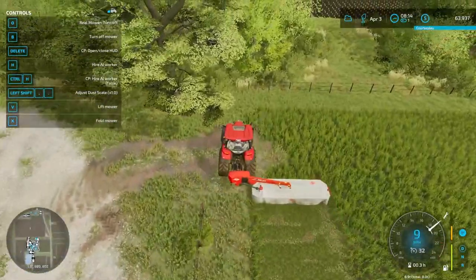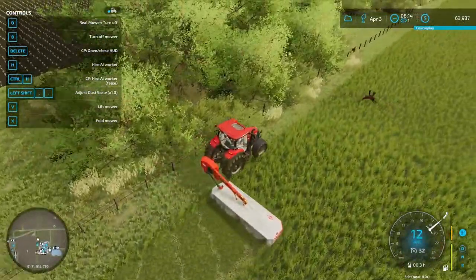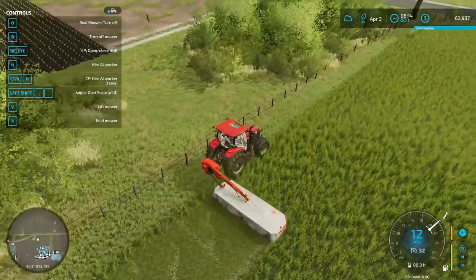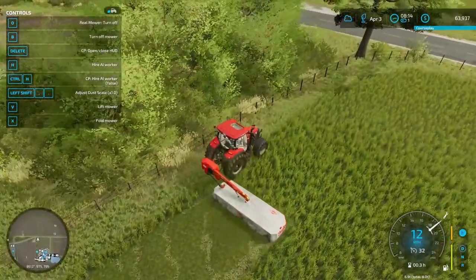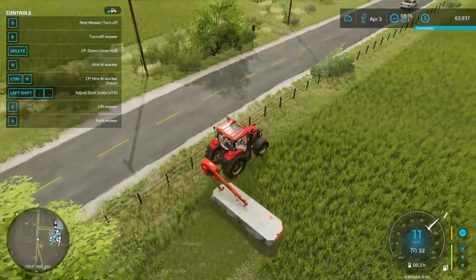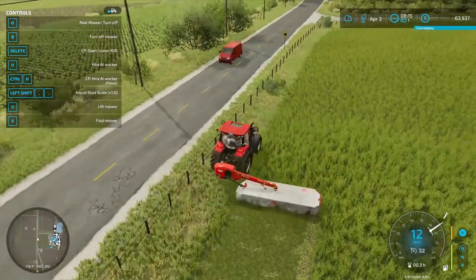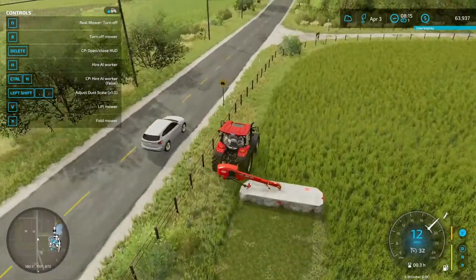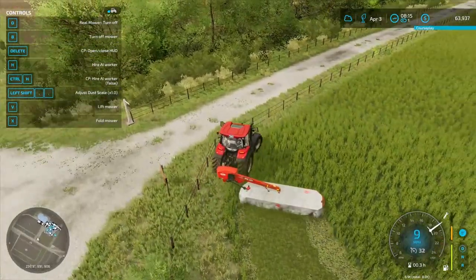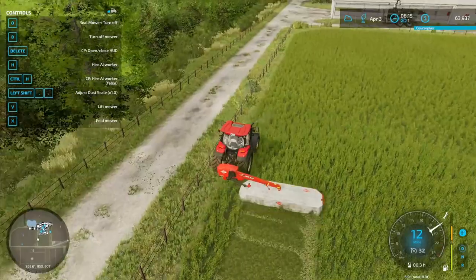Before we mow, it's worth noting that grass is a special crop. You plant it with a regular seeder and you can plant it pretty much any time of year except winter. The cool thing about grass is that it grows back every year, so you don't need to replant. You just plant it, let it grow, and cut it a couple of times a year — typically you can get two or three cuts: spring, summer, and possibly fall.